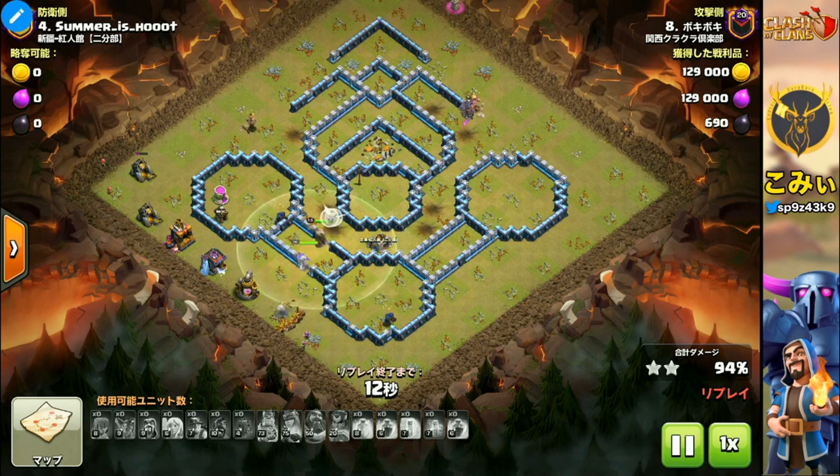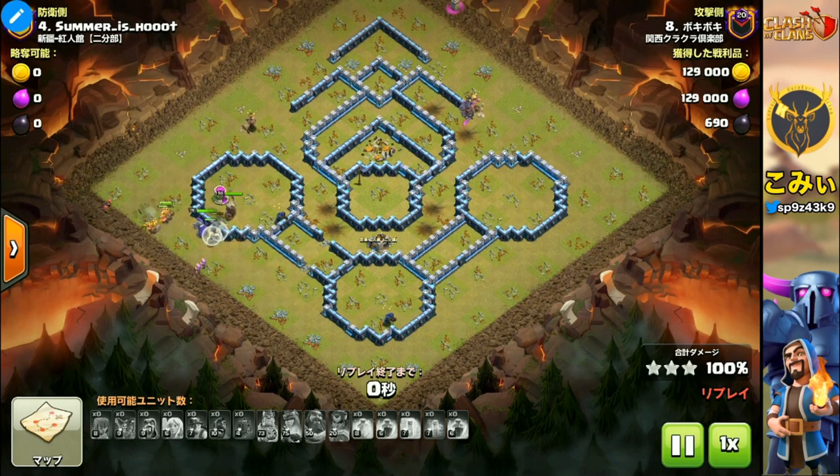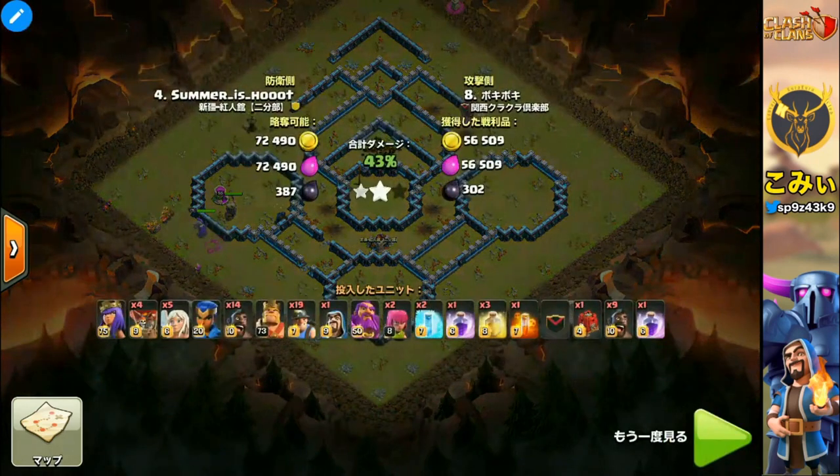These three-layer attacks consist of: Queen Charge, then King and Barracks, and then start the Miner and Hog Rider in the center — between the Queen Charge part and the King-and-Barracks part. This three-lane structure is very important. Please understand this point, and let's move on to the next attack.